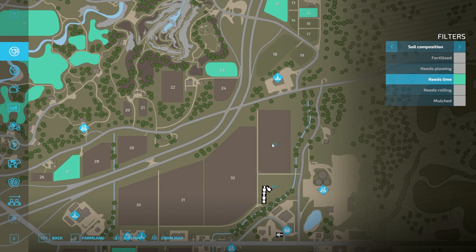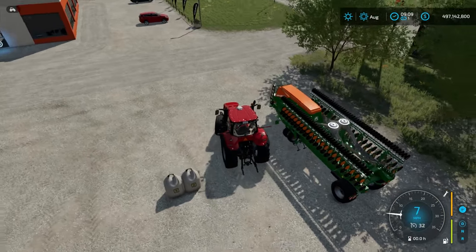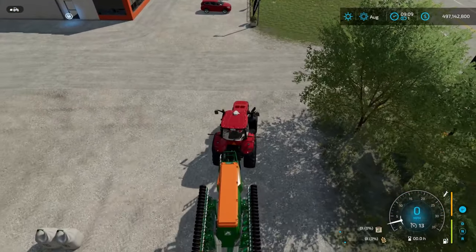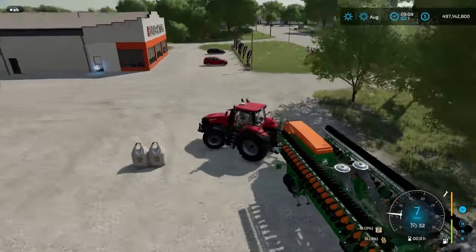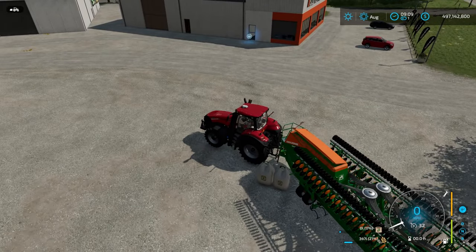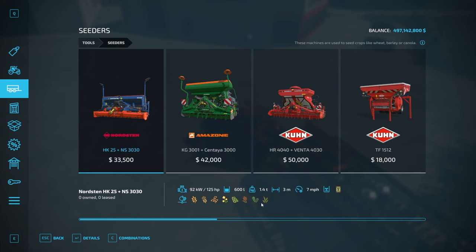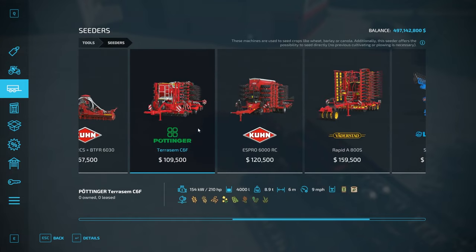Now we need to get our field planted and seeded with grass. We need a seeder that will actually plant grass. I purchased one here and I have some big bags of seed outside which I can load into my seeder by pulling up next to them and hitting the R key on PC. In the store, go under seeders — all of these will have the seed icon.